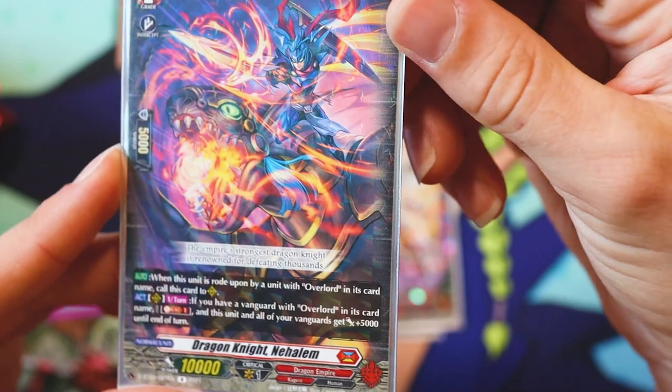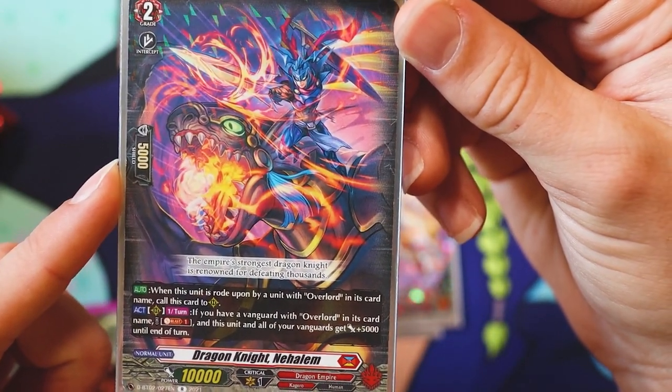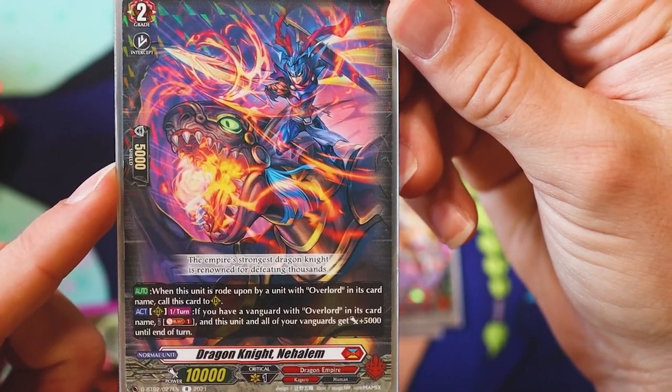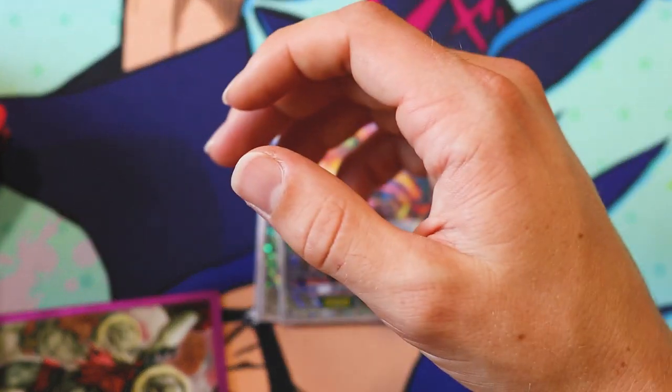Then the aforementioned Dragon Knight Nihalem. Its Vanguard skill is: when it's rode upon by a unit with Overlord in the name, call this card to Rearguard. So it's nice that you could ride and then just get an additional Rearguard.